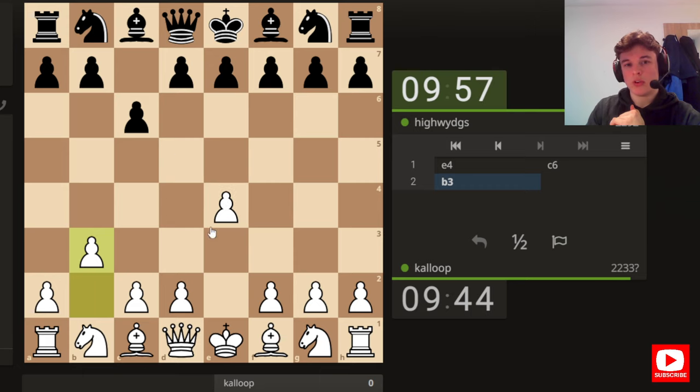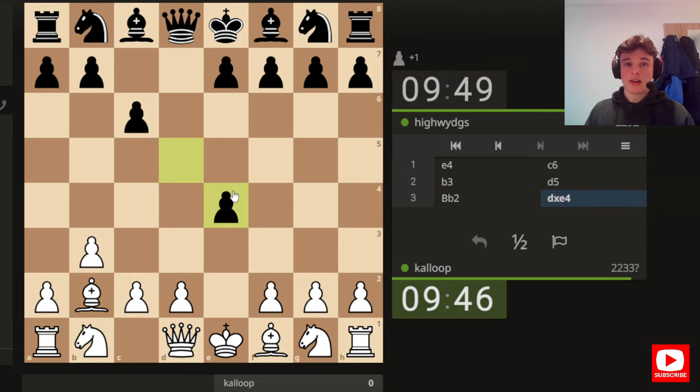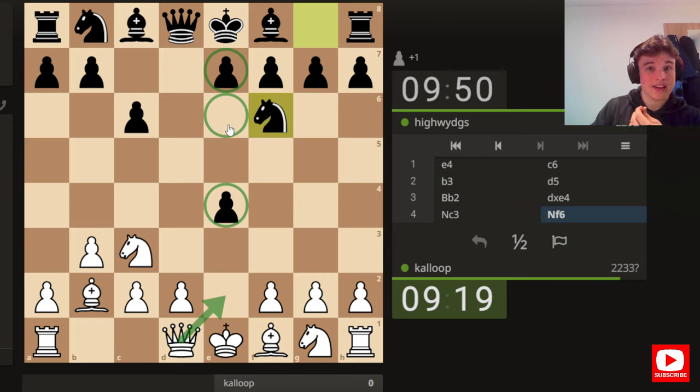The main moves are like d4, knight f3, knight c3. But I really like this gambit line. This is normally used against the French defence and I think I have a video on my channel called something like 'Karo-Kann players look away,' where I was analysing a game where I'd played this. It had gone very well. The idea is to give up the pawn on e4 to develop the bishop quickly and then put pressure on the pawn.